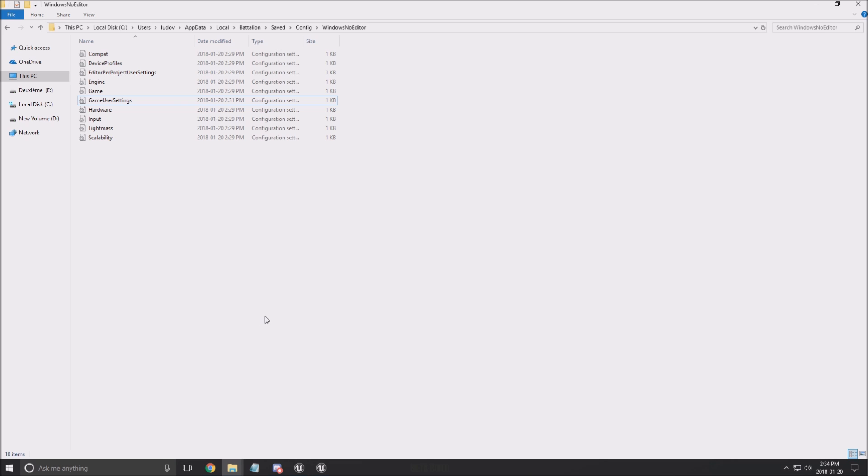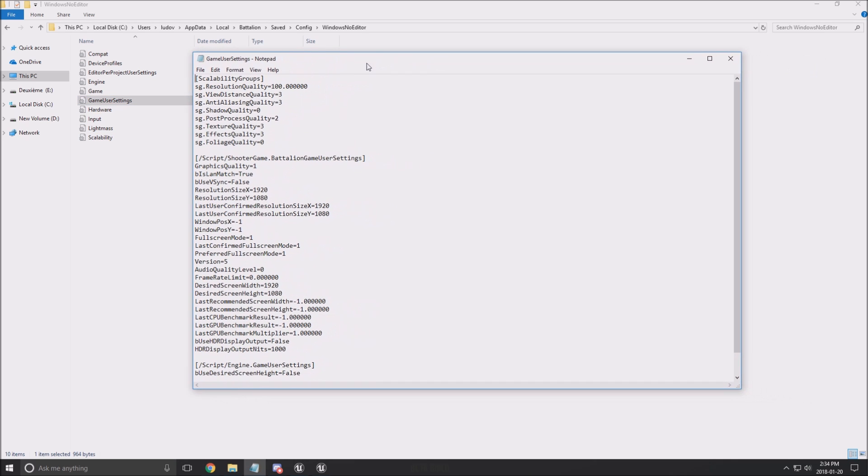First of all, I'm gonna show you where the config file is. The config file will be in your user folder, the name of your computer, then AppData, Local, Battalion, Saved, Config, Windows, No Editor. If you want to see all your settings, you need to open the Game User Settings file.